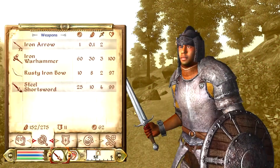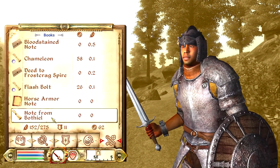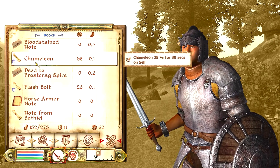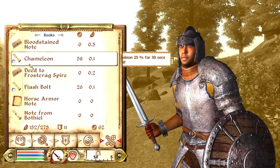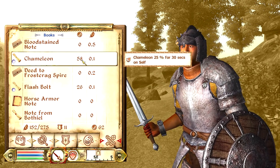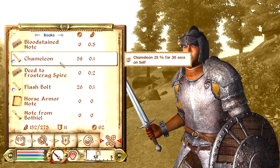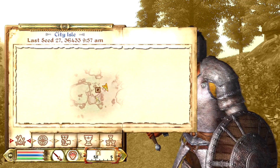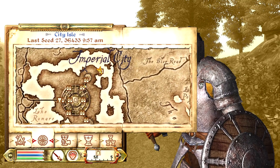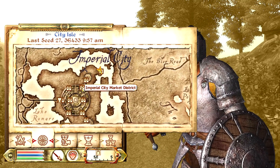Essentially, you're going to at least want to make sure that you grab a couple things from the sewers. One of the most important things is probably going to be some of the scrolls — at least the chameleon scroll — just because it has a high enough value that it's quite useful for duplication. We're going to be using scrolls for duplication, so make sure you have some items from the intro, just to have enough money.